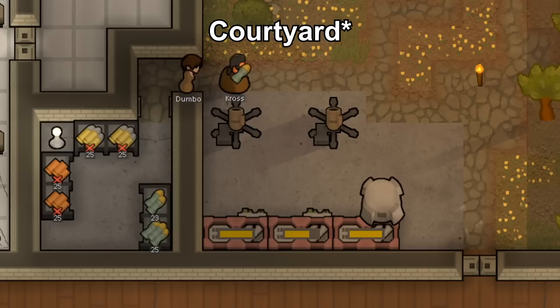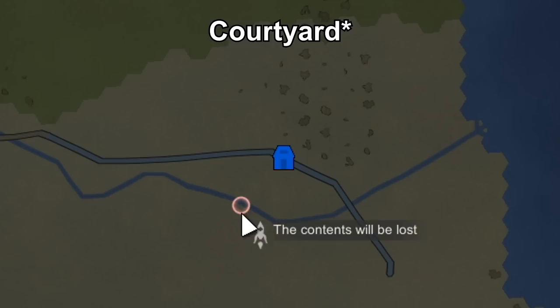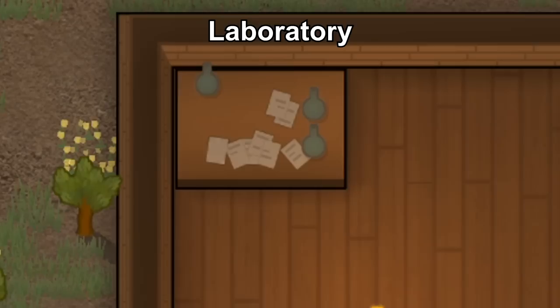If you have a superstructure, include a courtyard for your pawns to enjoy the outdoors with flowers and maybe some sculptures. This is also where you can store your mortars and send dead bodies for goodwill to other factions using your transport pods.